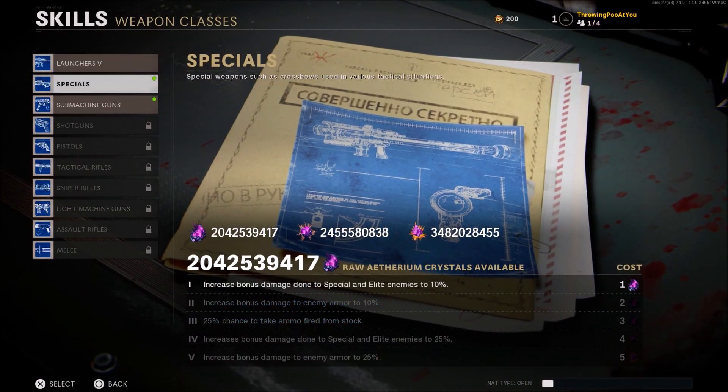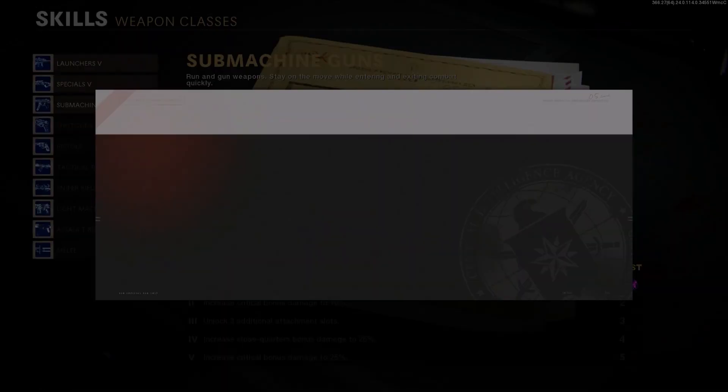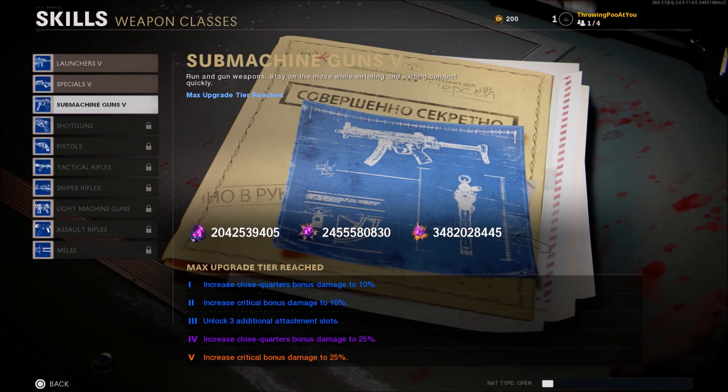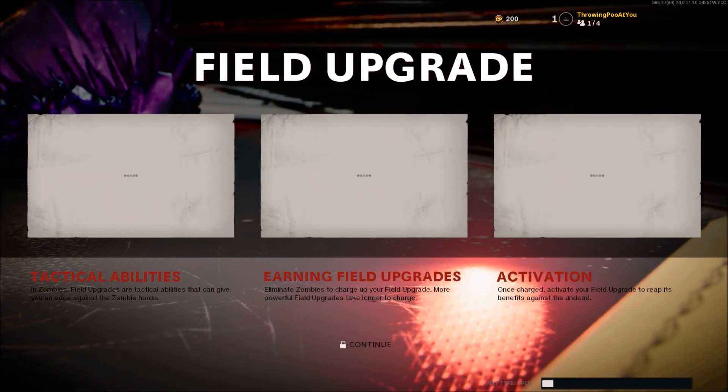You can max out everything from here — either your perks, your field upgrades, whatever you want to max out, it's all unlocked. And if you want to put Dark Aether on, go to your create-a-class and you'll see that Dark Aether is unlocked as well.